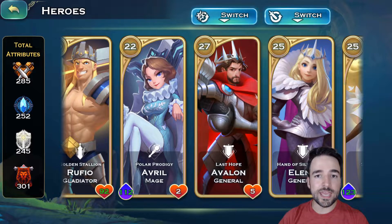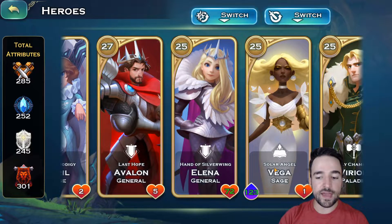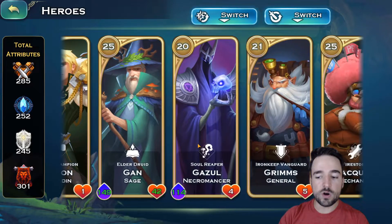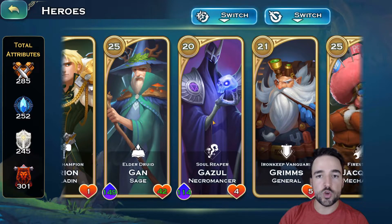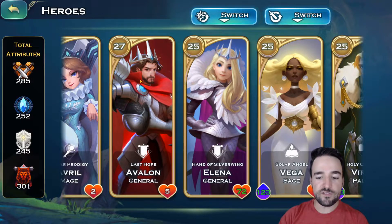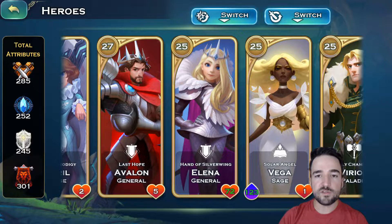First, I'm gonna go over the heroes, especially the ones that you start with. You start with Averill, Avalon, and Vega. Those are the ones you really have at the beginning, as well as Varian who unlocks quite early into the game. You also get Gazul and Grimms, but those are not humans. Four of the commanders you start with are humans, and specifically Avalon and Varian have boosts for some of the best human troops.